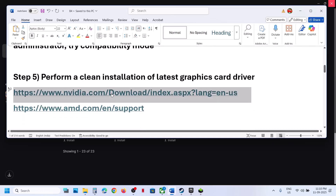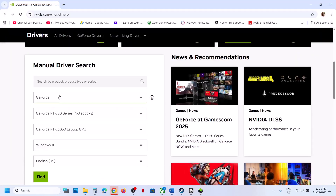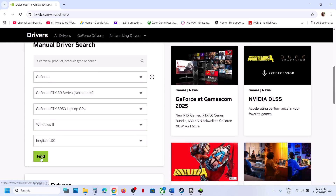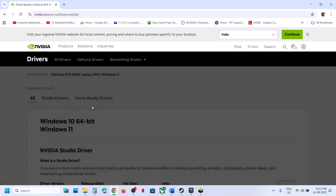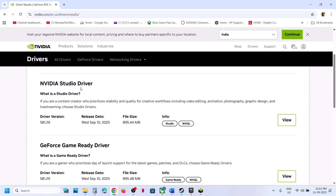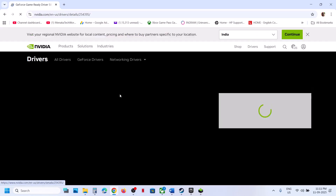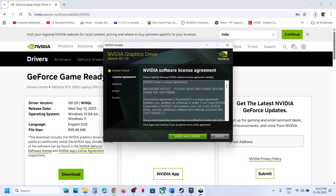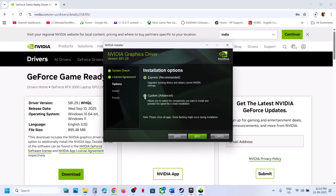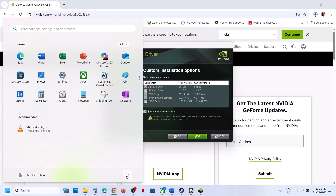The next step is to perform a clean installation of your graphics card driver. Go to the NVIDIA website, select your graphics card and operating system, then click Find. Download the latest GeForce Game Ready Driver — currently 581.29. Run the EXE file, click Yes to Allow, click OK, click Agree and Continue, select the Custom option, click Next, check the box that says 'Perform a clean installation,' click Next. After the clean installation, restart your computer and launch the game.